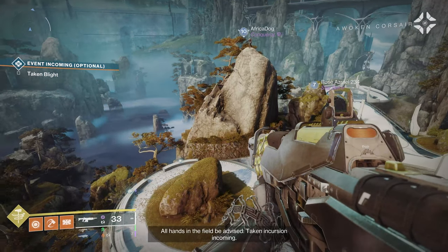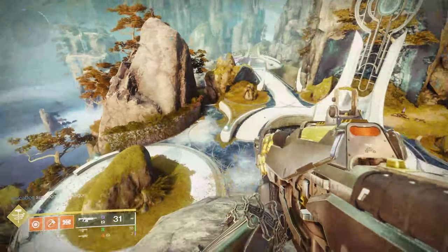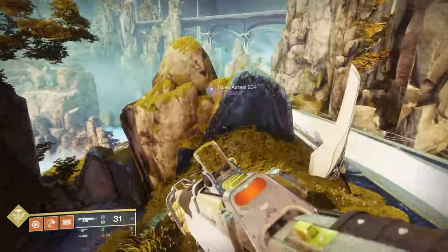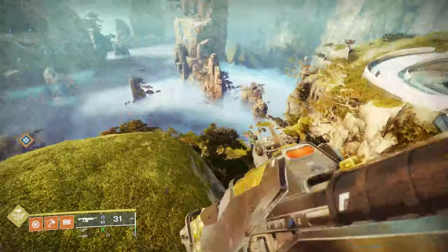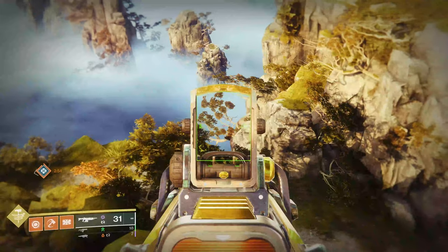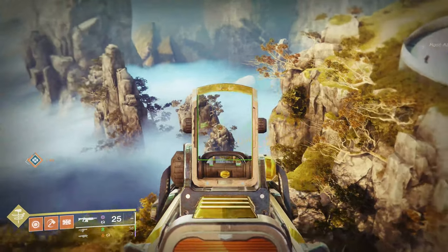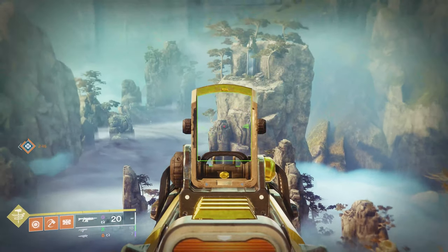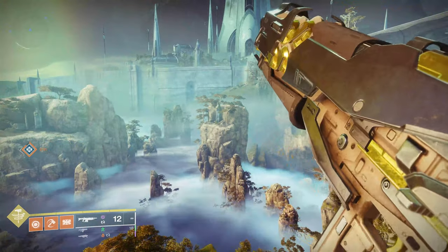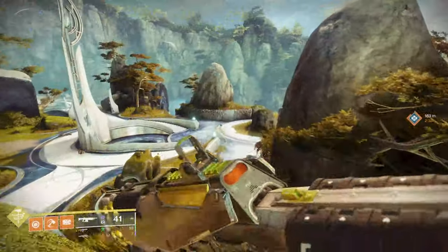That dash movement will probably let you make that jump — from there to there, or the other side too. Once the orb is charged at whichever place you charge it, you need to head over here and start a bit of a jumping puzzle. You'll bring the orb all the way over to down here and start jumping across — jump to here, here, here, here — and then work your way up all the way to this point. When you get over there, you're going to dunk your charged orb, and then it's going to say a good deed was done.